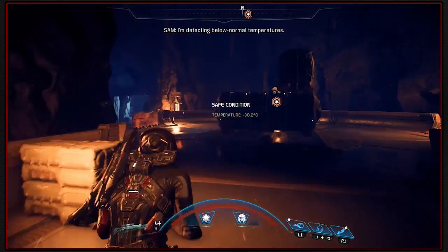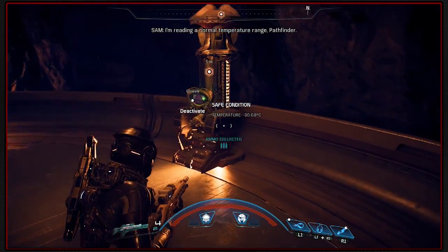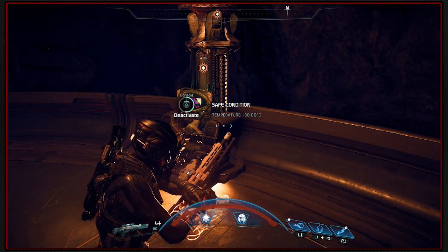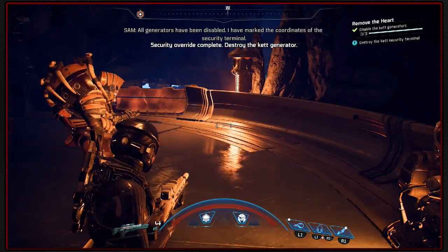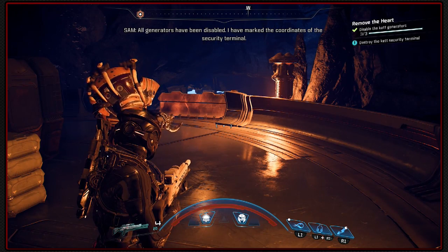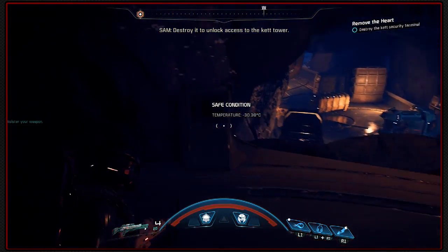I'm detecting below normal temperatures. Thank you Sam. I'm reading a normal temperature range Pathfinder. Life support restored. All generators have been disabled. SAM has marked the coordinates of the security terminal - destroy it to unlock access to the Kett Tower. I think I know where that is.